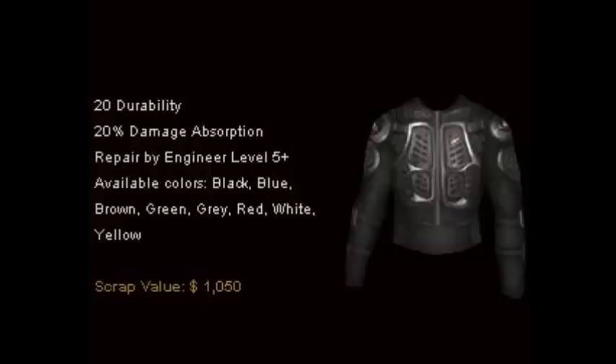Now covering specific armors — first, the sports armor. It has 20 durability and 20% damage absorption, and can be repaired by an engineer level 5. Available colors are black, blue, brown, green, grey, red, white, and yellow. The scrap value is currently $1500. Originally made for minor protection from athletic hazards such as stray baseballs, these lightweight pieces of plastic would have sufficed in a normal outbreak. However, the mutations of this undead strain can easily crush tanks and pierce metal, making sports armor next to useless against N4 strains. Still, it is cheap and commonly available for those just getting used to zombie swarms at outposts, particularly Nostia's holdout. It's a good starting armor, but I recommend getting a better piece as soon as possible.